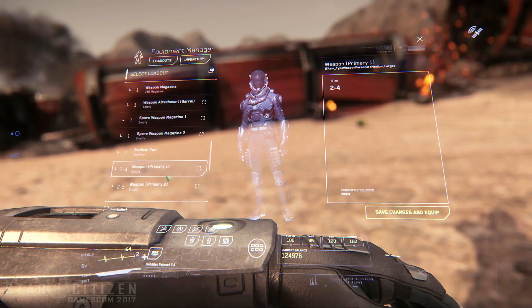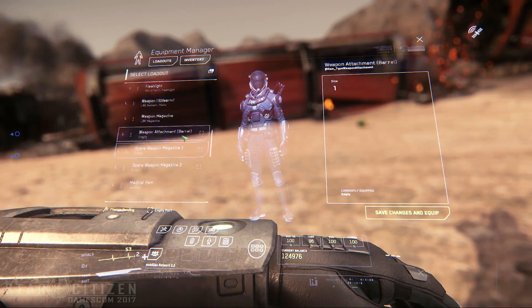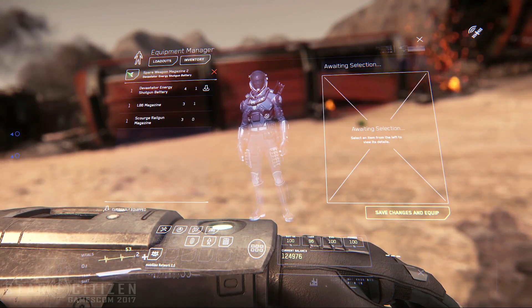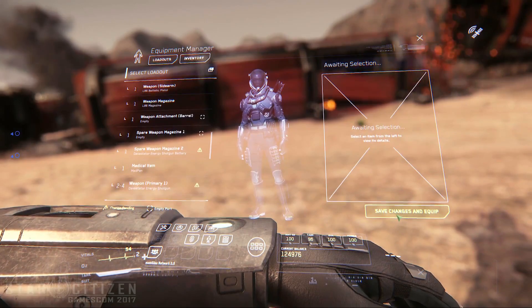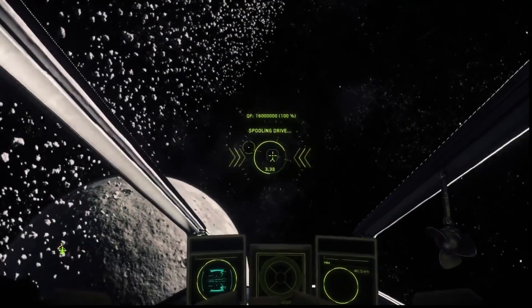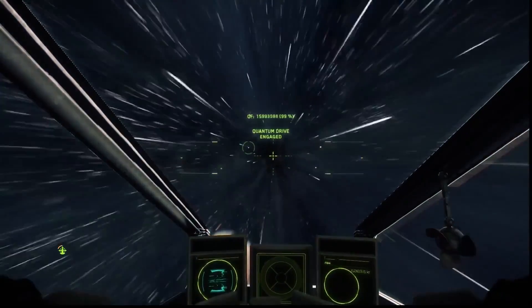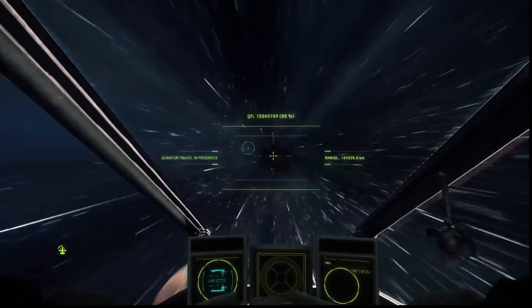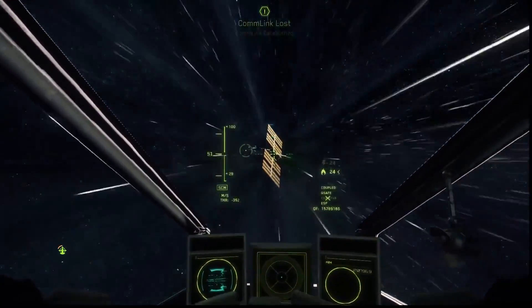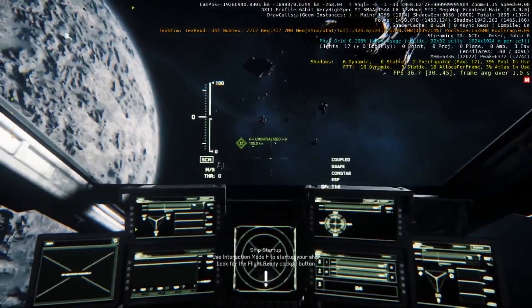In the latest ATV there was some extra info on the additions to Alpha 3.0. The flight and traversal model has changed a lot. Ships have all been converted for the Item 2.0 system, meaning all systems are actually interacting. There's no more 100% power allocation to have shields, weapons and SCM speeds. SCM speeds have been scaled upwards, giving a much larger range of speeds, making combat faster and raising the skill ceiling.